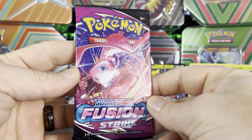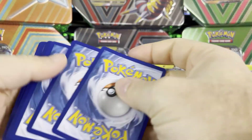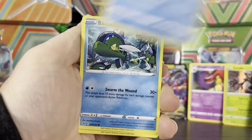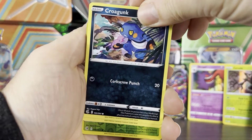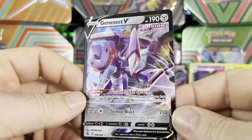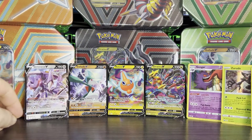Moving on to our Fusion Strike packs. If we can get lucky and pull like a secret rare Gengar, that'd be pretty nice. So we have Psychic Energy, Dubwool, Spongy Gloves, Frossmoth, Basculin, Grubbin, Mankey, Croagunk. We have Pansear, our reverse is Shroomish, and our rare is a Genesect V — which is actually not half bad. First ultra rare from our very first Fusion Strike pack.